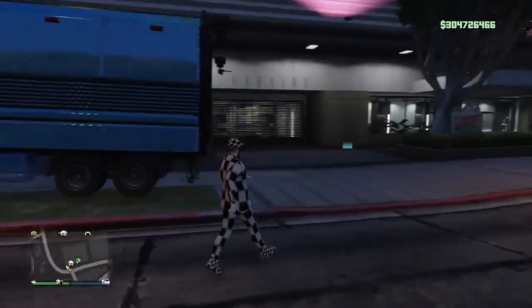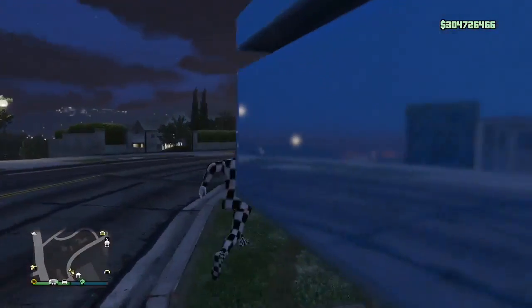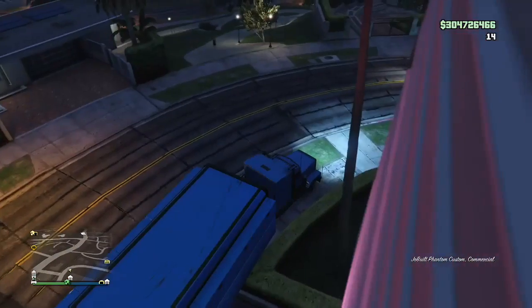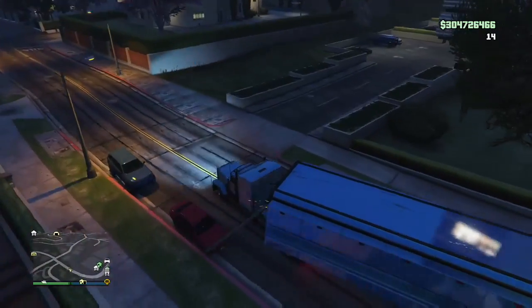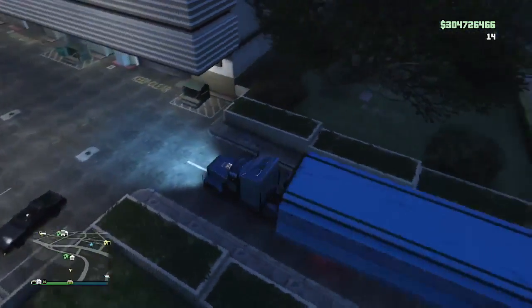Here are some tips right off the bat: you're going to want to park the MOC on a flat surface to get the animation — it seems to work better and more consistent that way. Also, if your car does disappear while doing the glitch, all you have to do is drive a few blocks away and then request it through your MOC menu and you will get the car back.